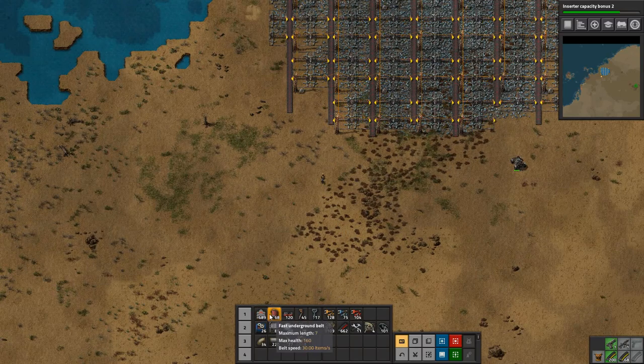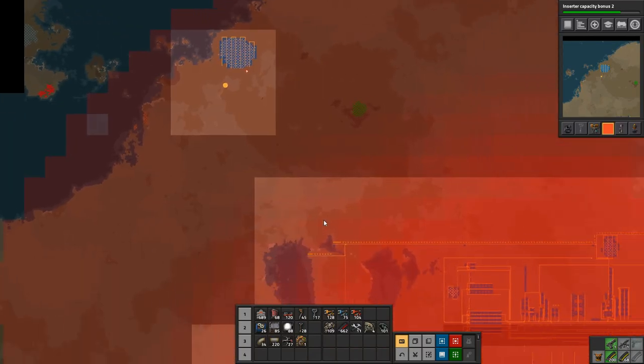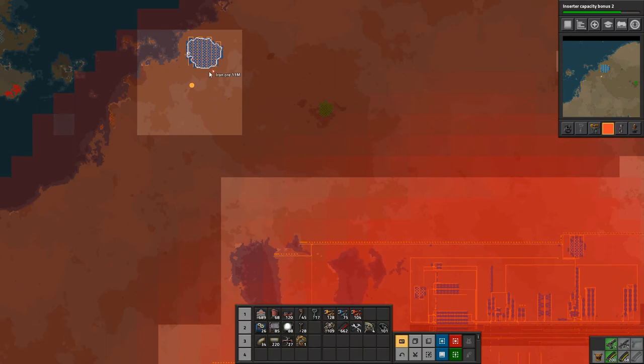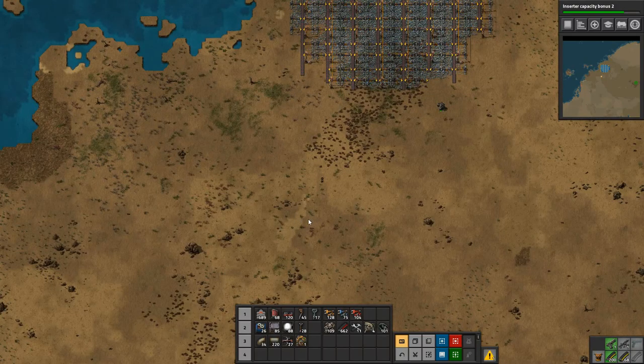What we're going to do is find a train station location. Let's have a look at the map. We'll be going down this way, stopping in here somewhere to have our train station, and then we can hook it up to the ore. So we'll run the train down here and come in here. All right, that is the plan.